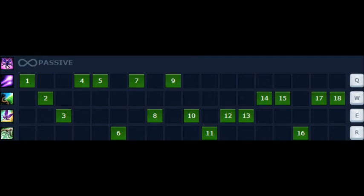Here's the way your abilities should be used: a Q, W, E, Q, Q, R format. You're going to want to max out your Q first, then go to your E, and then to your W, collecting your ultimate on levels 6, 11, and 16.